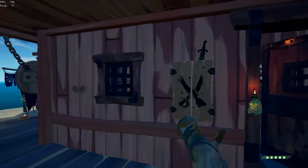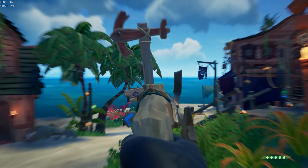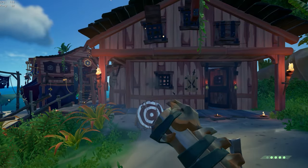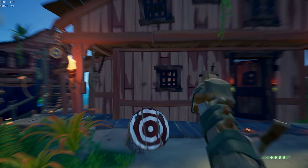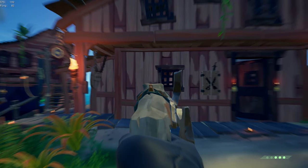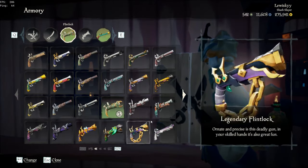Starting with the Flintlock skins you want to avoid, we have the Fearless Bone Crusher. The iron sights are way too chunky, and the bullets somehow go off to the right of where you're aiming, which makes no sense. It's just way too chunky, takes up too much visibility, and honestly it just looks ugly. So just don't use that.